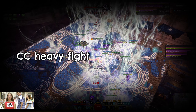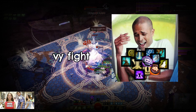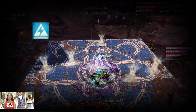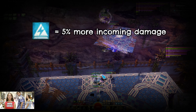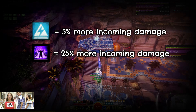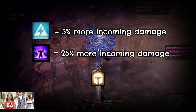Sabir is a CC-heavy fight, so you will be expected to contribute a lot of CC here. Another thing to remember is that your squad will frequently gain violent current stacks. Each stack increases incoming damage by 5%, which means that every time your squad member has a special action key, they are also taking 25% more damage. This is why it's extremely important to upkeep high protection uptime and just keep on healing.